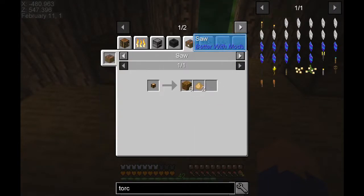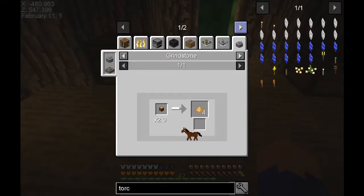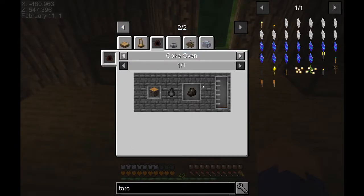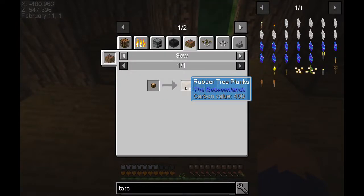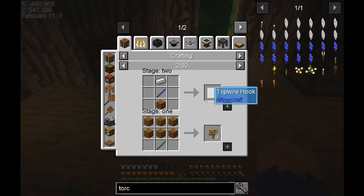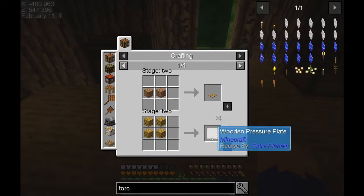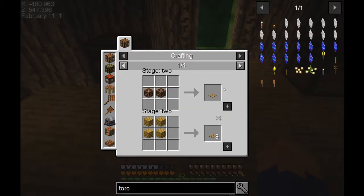Let's check out the rubber. We can use it to make the normal things, but what else? It makes rubber tree planks, can be used to make sawdust, and can be used to make charcoal. What about rubber tree planks? It creates a regular wooden pressure plate from Minecraft - that's interesting. It can also be used to make tripwire, signs, and all the other normal stuff.